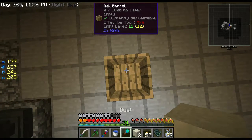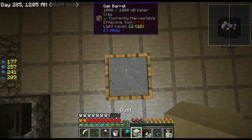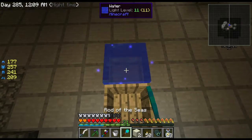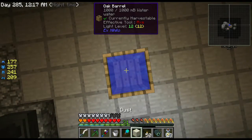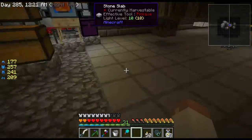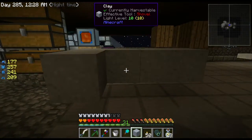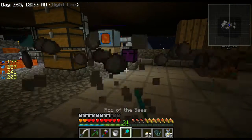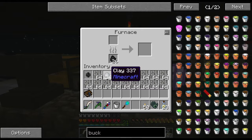I've done this multiple times — making soul sand, making netherack. I just stand above my barrels and go to town. Alright, I've got that. Let me set all these down — this should give me a decent amount of clay to start. I'll break all of them, then cook up about half. I needed 28 bricks — actually 28 for the coke oven.